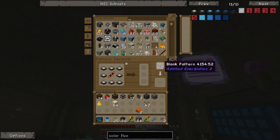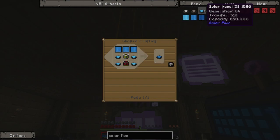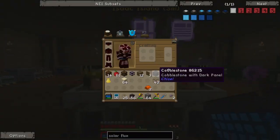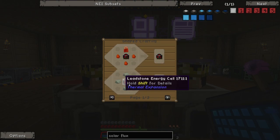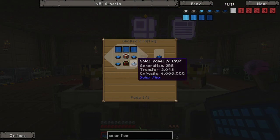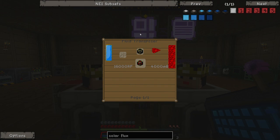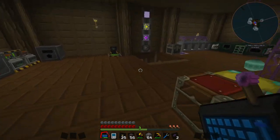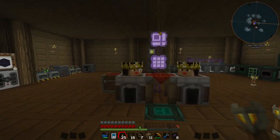Let's grab a solar panel and teach our system how to make the tier two solar panels — if we had one of these we can encode it. Now it knows how to make the tier two ones. The tier three ones are kind of where it gets a bit confusing, but it's actually not that bad. I'm going to go away, teach it how to make tiers two, three, and four, and then come back once we get to the tier that requires redstone energy cells, because those need a fluid transposer and are a bit more involved.